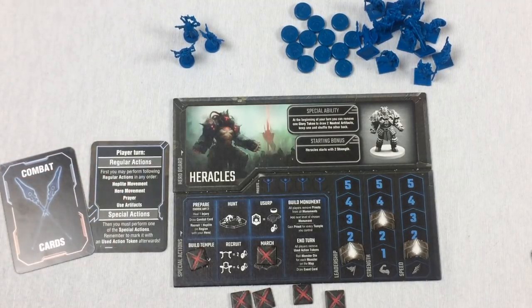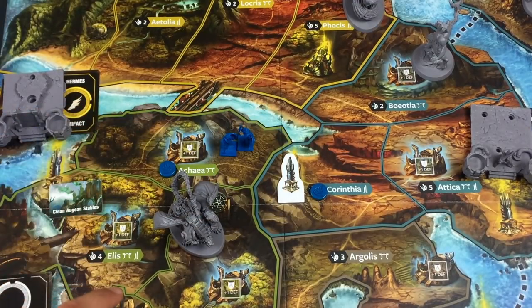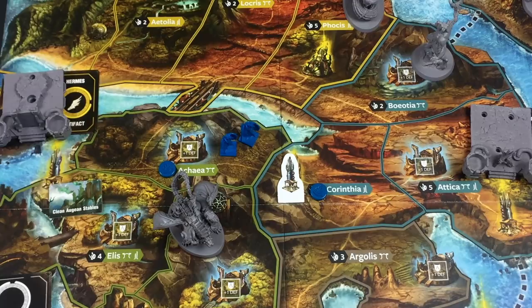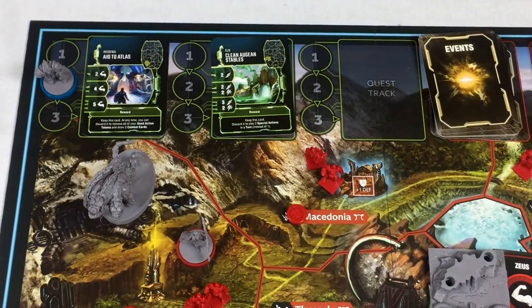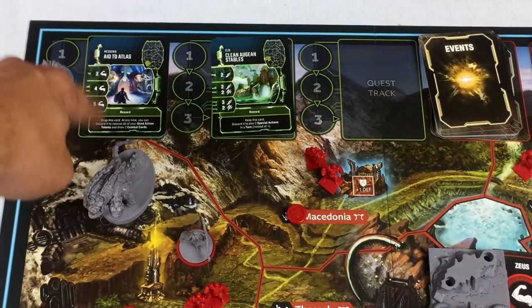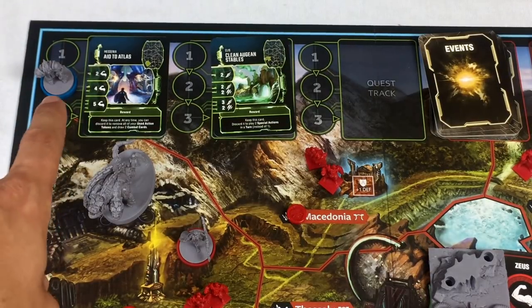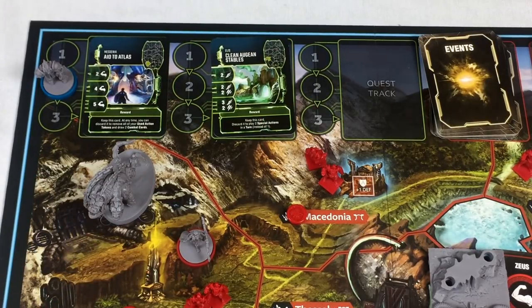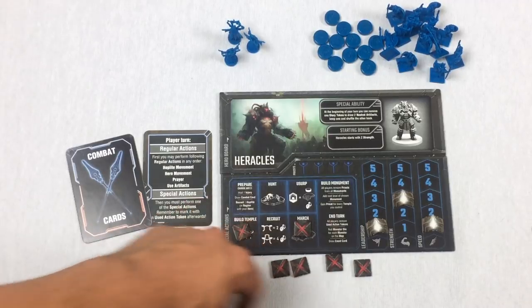For Heracles's hoplite movement, I'm going to skip moving hoplites this turn and focus elsewhere. For hero movement, I just move his quest marker one space down — I don't need four strength to do that; that stat was only needed to start the quest. You can never abandon a quest once started. I have no prayer or artifact actions available, so I go straight to my special action.